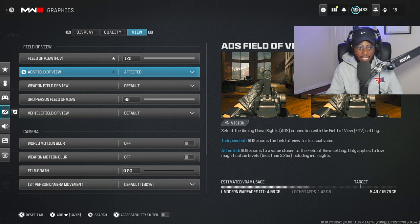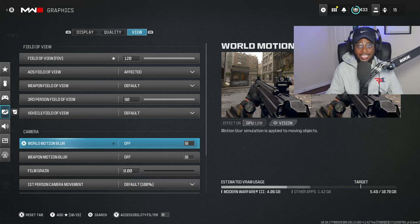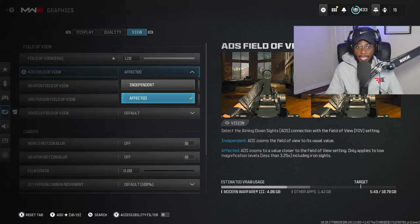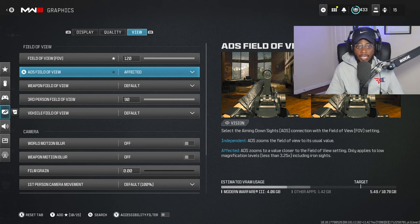I recommend deleting World Motion Blur — make sure you have this shut off. This is hands down one of the worst things you can have enabled in-game; it's going to give a really weird, annoying haze and can make your game look disgusting. Weapon Motion Blur — you don't want this either. You're literally going to have trouble tracking people at close ranges if you're trying to snap aim or go from target to target. Make sure you guys have this turned off. But for the love of God, switch to Affected from Independent and make sure you're playing in the 100 to 120 FOV window. This is going to be an immediate improvement, especially with your newfound sensitivity settings.